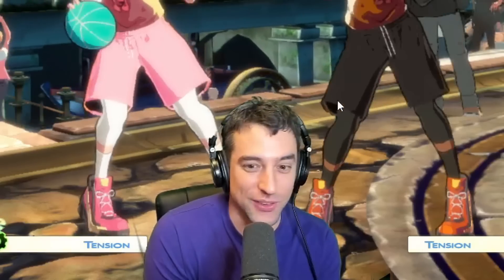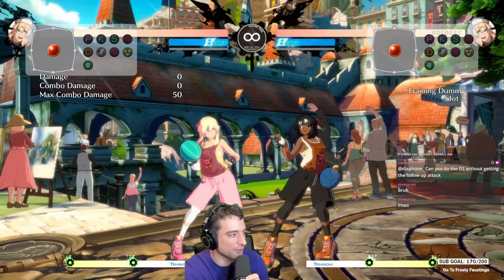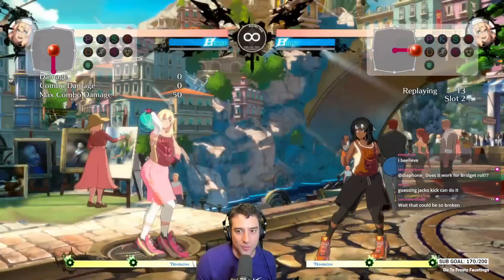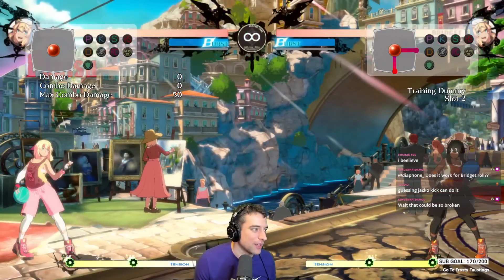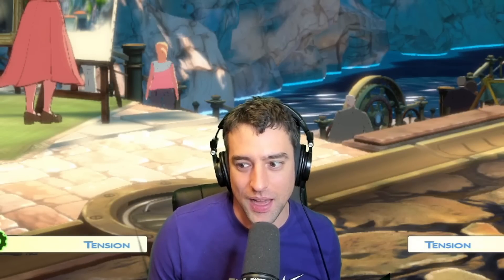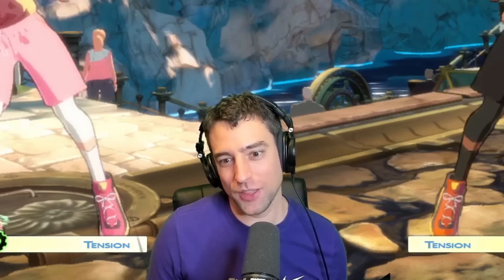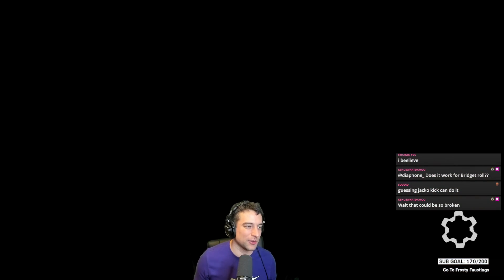Now it'd be really cheap if this wasn't so hard to do. Maybe there were a couple more opportunities to hit that against the Milia player. There's obviously a lot of points where you could still burst and they can't really do anything about it. It's only like that small window in transition between moves that is technically burst safe. Maybe people adapt to it, but we're a long way before people just start OS'ing their block strings.